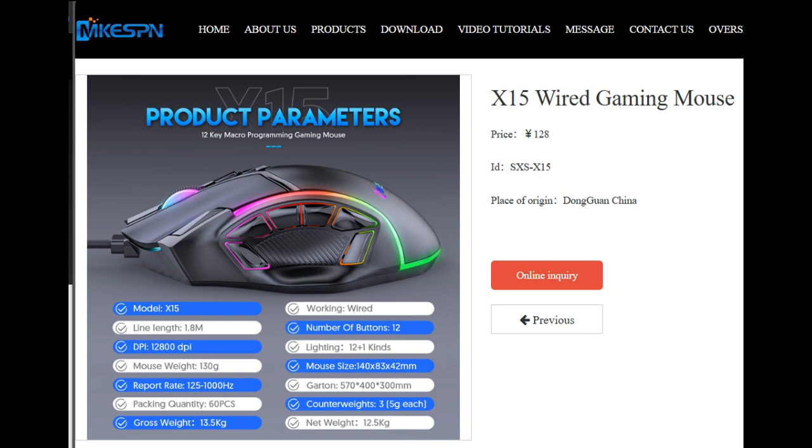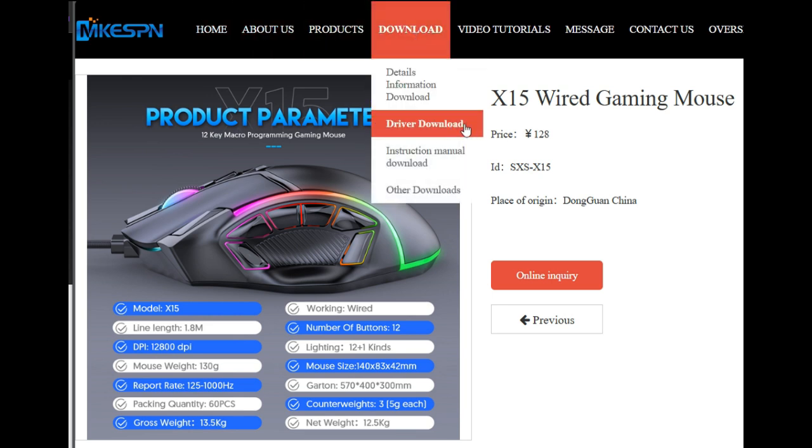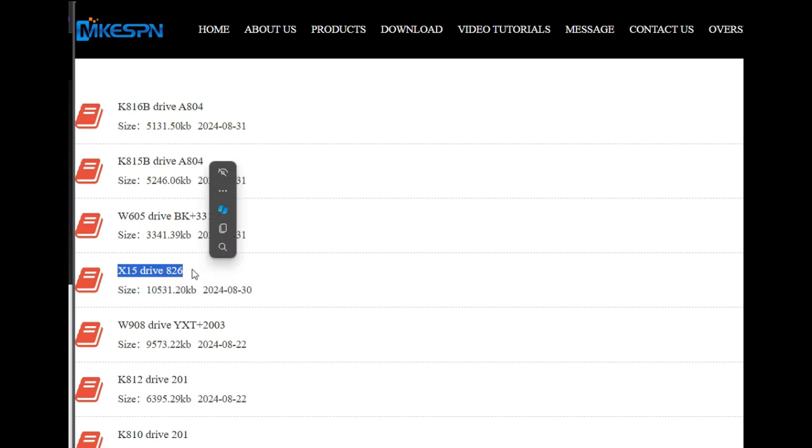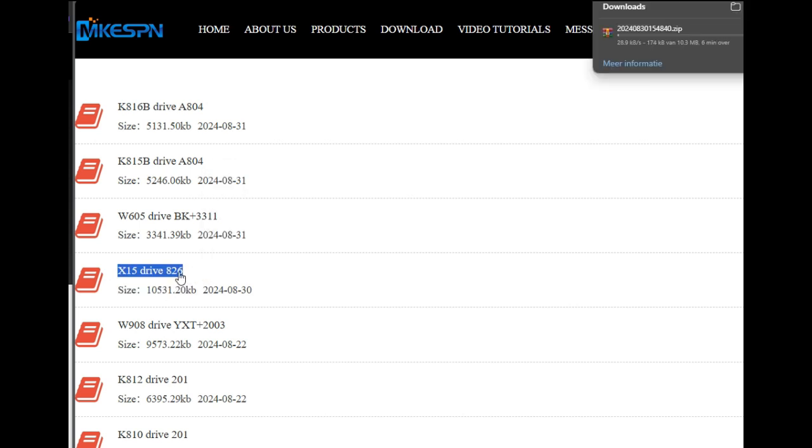The RGB lights are customizable but you have to download the software first. Go to the manufacturer's website and download the driver software for the X15 model. The link is in the description below.